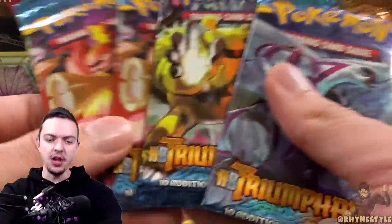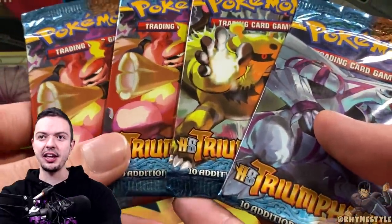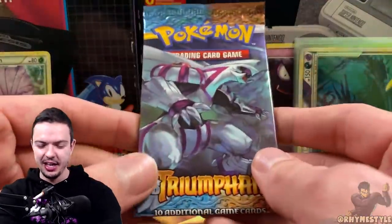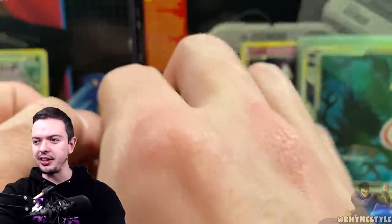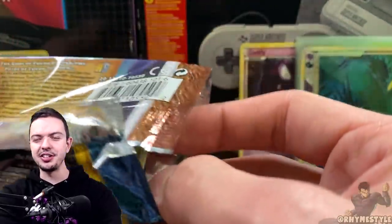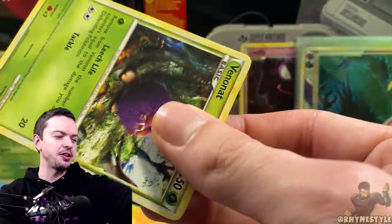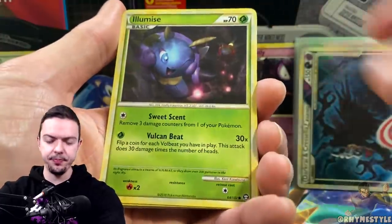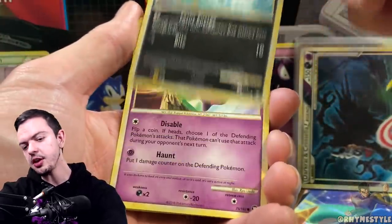I'm just blown away by the fact that everything was in part one and not part two. We've got four packs left — surely we can get at least one more good hit, right? We can't be left out dry like this. Also, I forgot to pause Breath of the Wild — I'm finishing it up right now and Link is just standing there, the red moon just kicked in so everything respawned. Don't attack me on recording, that'll be real awkward. Alright — Braviary, Illumise, Skarmory, Carvanha.